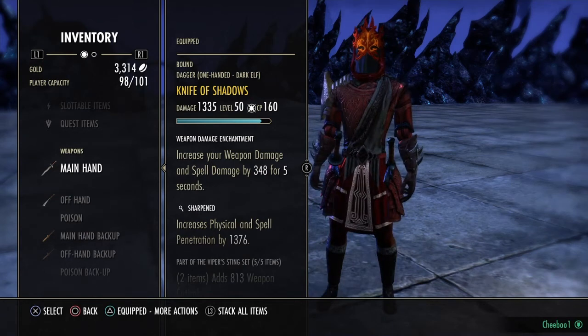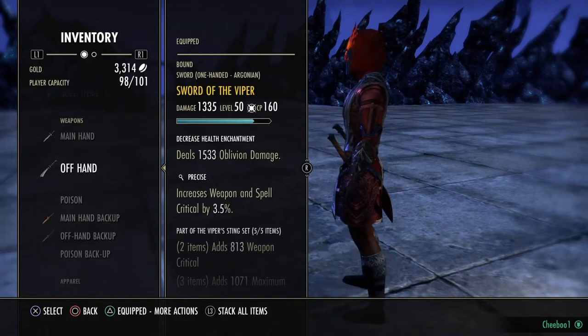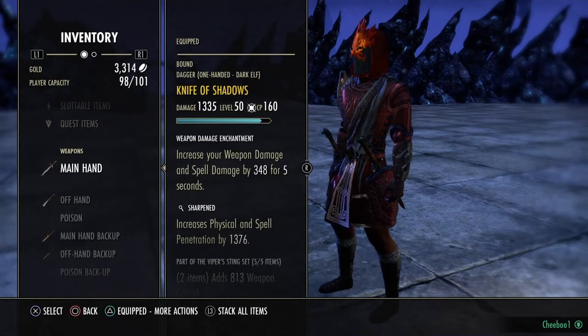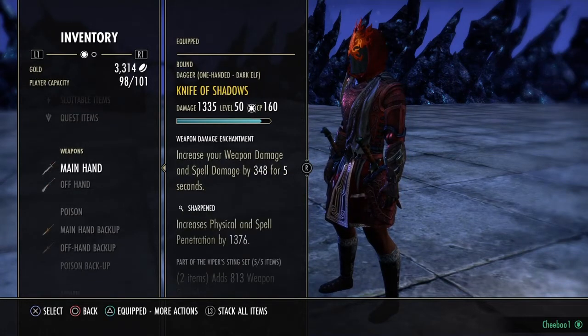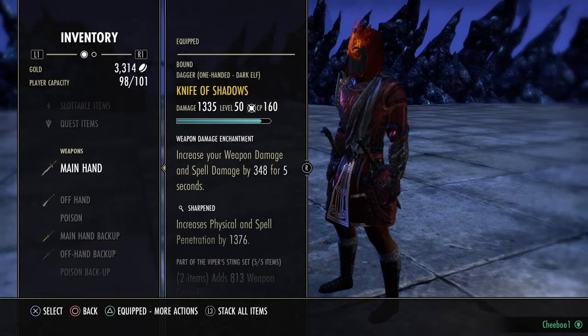For the jewelry and weapons on the front bar, I have a dagger with an enchant for increased weapon and spell damage for five seconds, and a sword with oblivion damage — one is Precise and one is Sharpened. You could transmute one or both to Nirnhoned for a little more damage, but this is what I had and it's been working.